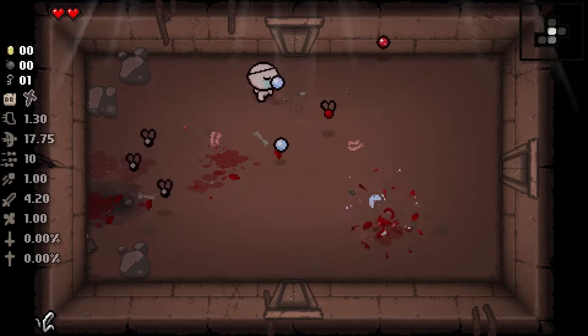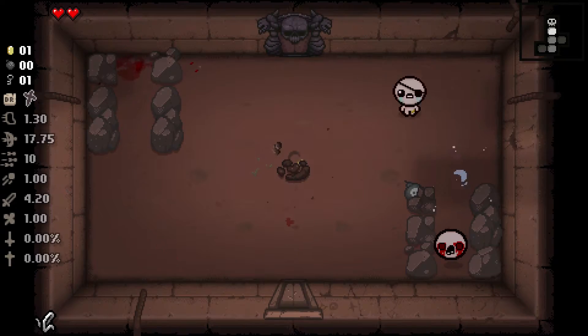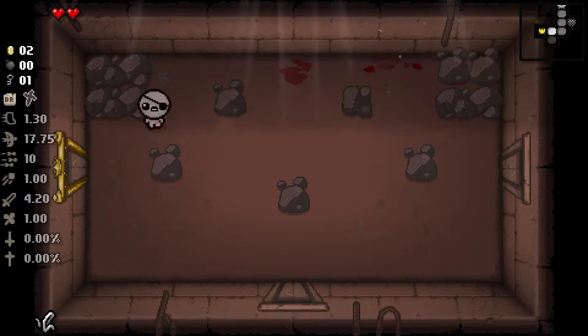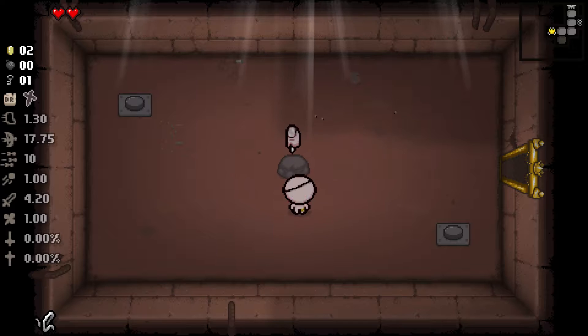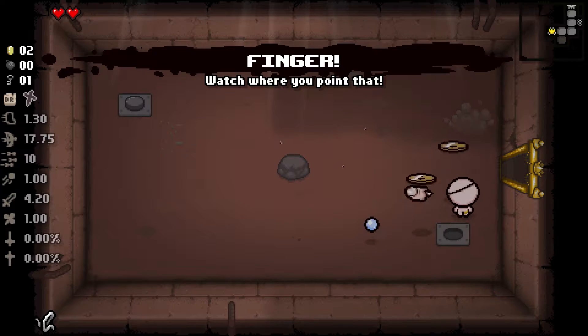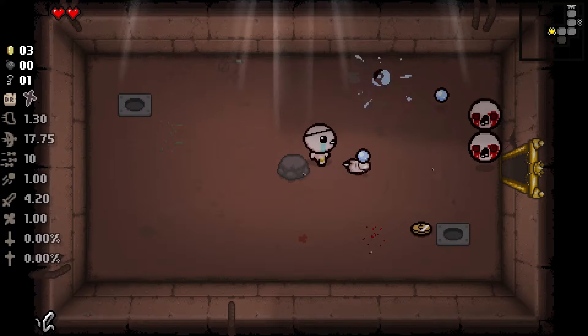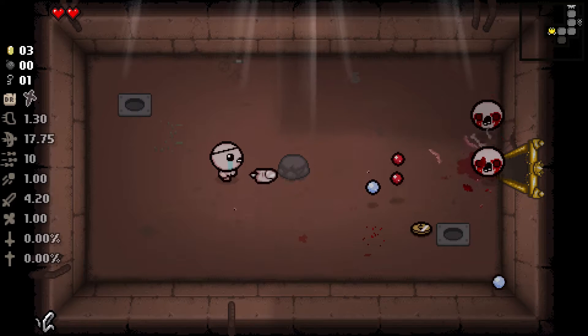Welcome back to another episode of the daily run, and today we're playing as Cain. Cain has to be one of my favorite characters in the game because he starts out with a key and the lockpick trinket, which means he can open a golden chest for free. If the first floor is mean to you and doesn't give you any keys, you can still open a golden treasure room on the second floor.